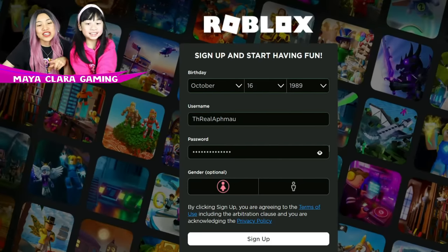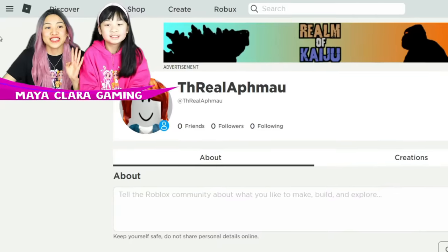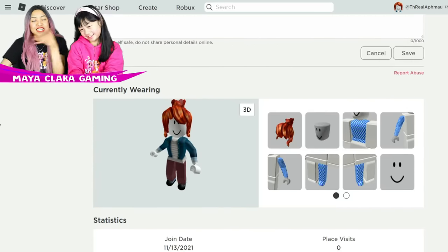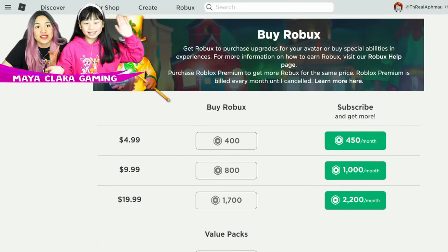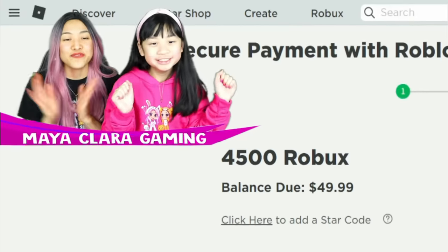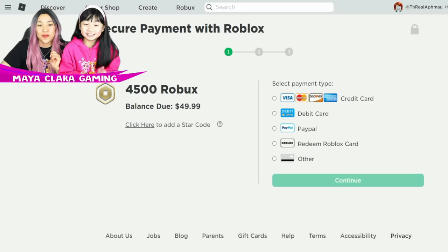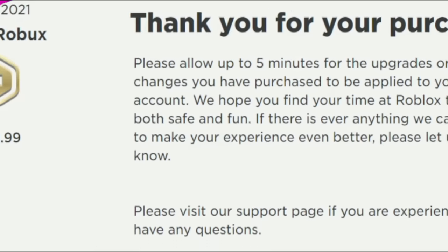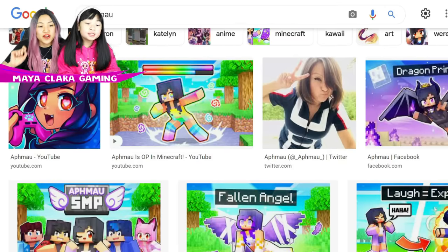Now all we have to do is click sign up, then we have to unlock the account. First, we gotta verify. So this is what her account looks like right now — just the basic default outfit in Roblox. Maya and I thought it would be awesome if we got a $50 Roblox gift card, so that's 4,500 Robux for Aphmau's account. We just purchased 4,500 Robux and we are going to try and find a good picture to go off of.